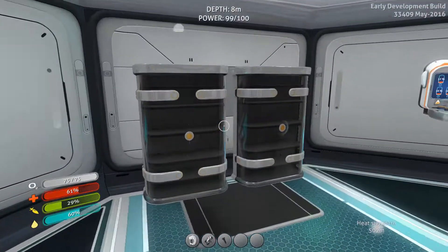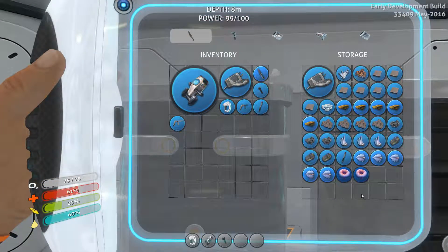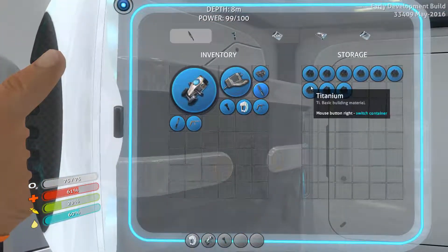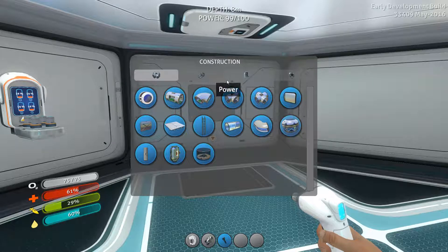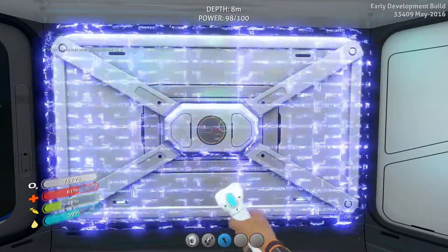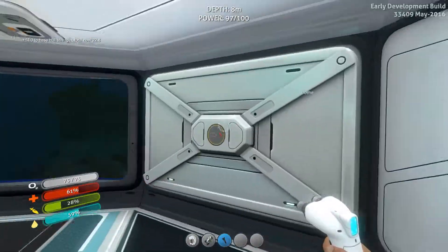I have some idea of what we need for that, so we're just gonna head out and get the rest of it. So we have lithium now. Lithium is interesting. Right now our base strength is at whatever it is, and we can reinforce it by using lithium. That means when we expand — plus 14 to base hull strength.